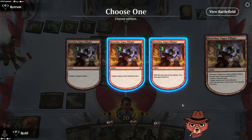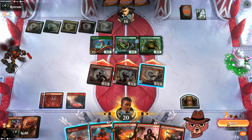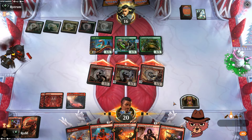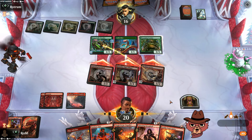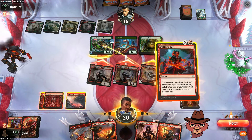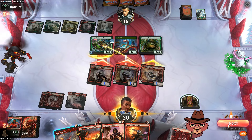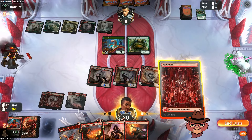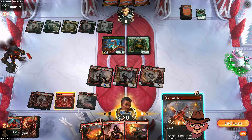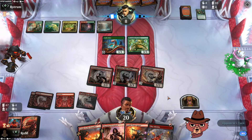We go Outlaws Fury — let's do it. Full swing. Going treasure to set up for Play With Fire in case we need it. Taking the 1/1 out of the blocking equation and trading into the bigger things — first strike is pretty wild here. They block the Scoundrel, wondering about our open mana. They decide not to — Outlaws Fury is the play no matter what. Mountain — they're taking eight, the first strike hits there. Goblin Tomb Raider comes down next turn, keeping Play With Fire open.